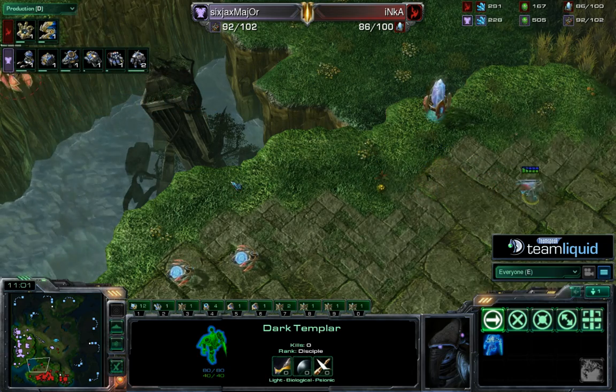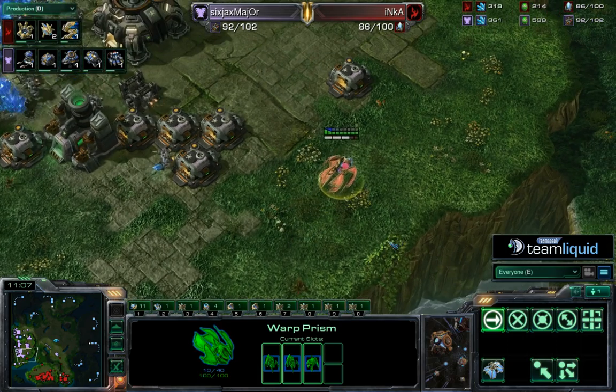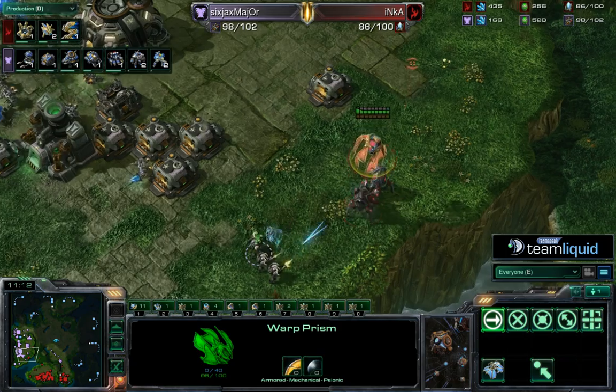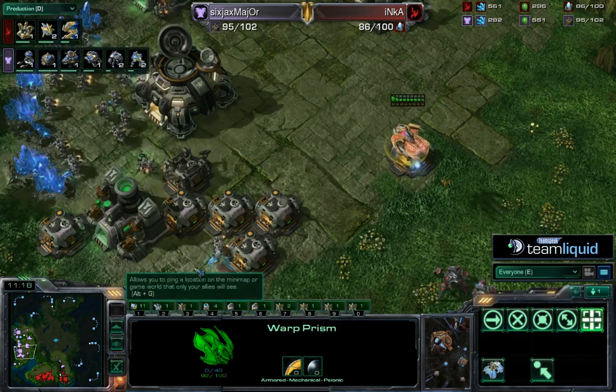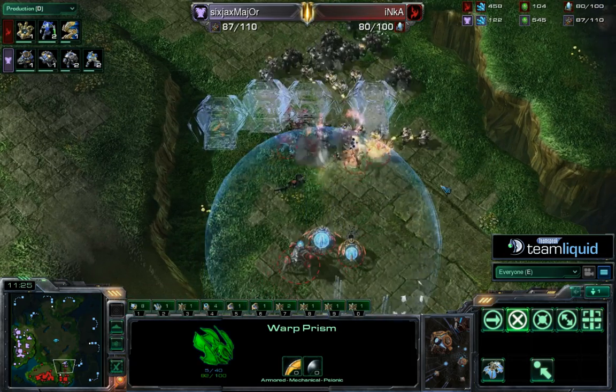Major may catch a few units in the middle of the map — doesn't want to stim, just moves forward. He gets a zealot but not the all-important sentries with 200 energy. There's a strong force coming from Major with a lot of scans saved up, so he's going to be well prepared for dark templar.